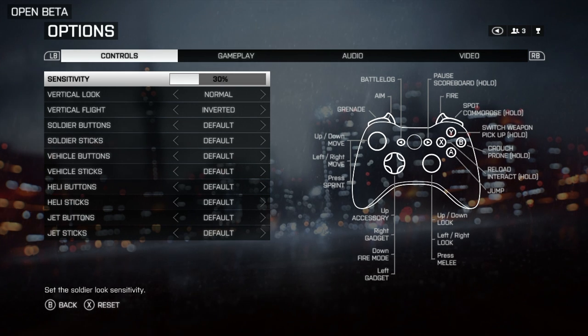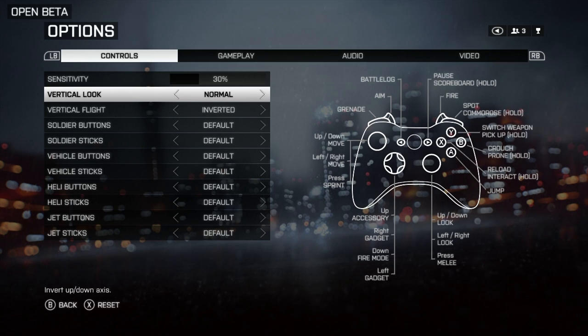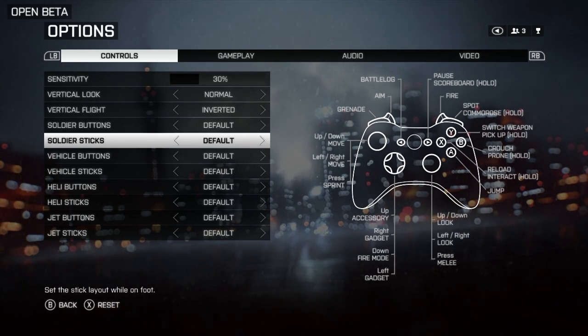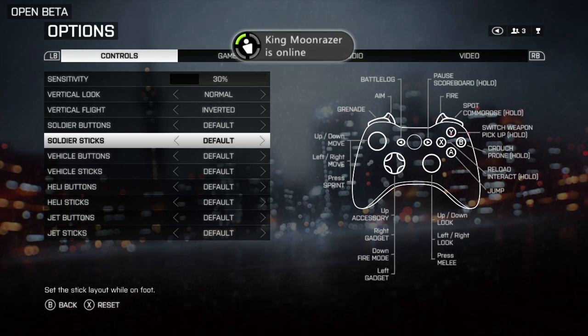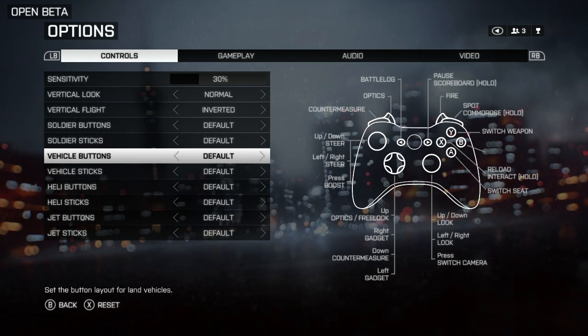Starting off, we want to begin by taking a look at the menu system. I know that sounds horrible because you just want to get in there and play the game, but trust me — once you get into the game, you have all these people asking what button do I press to do this? Just take five minutes, go over your controls. If you're on PC, set the keys that you want, and if you're on consoles, take a look at the controls because they are different.